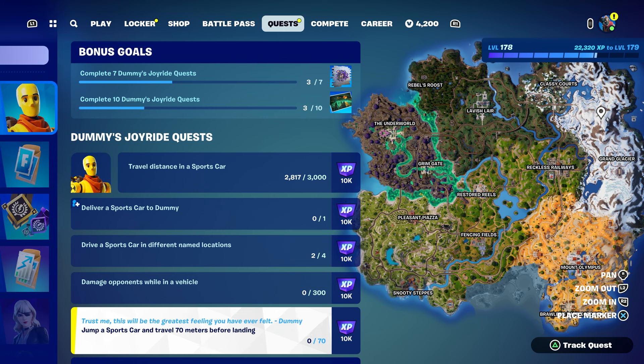What is up everybody, hopefully you're having a great time. Don't forget to hit the like on the video, subscribe to my YouTube channel, and hit that bell notification. In this video I'm going to show you multiple challenges that you guys can actually complete. One of them is jump a sports car and travel 70 meters, drive a sports car in a different named location, deliver a sports car to a dummy, and travel a distance in a sports car.